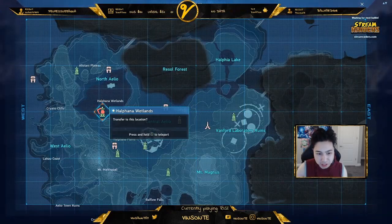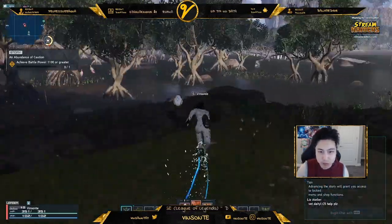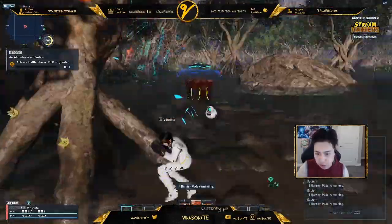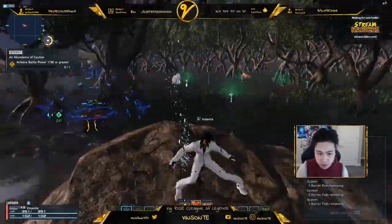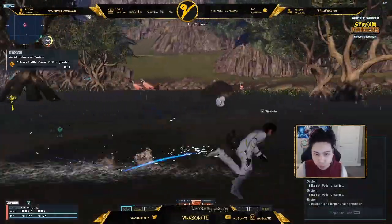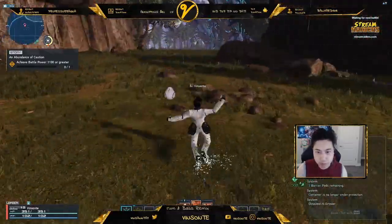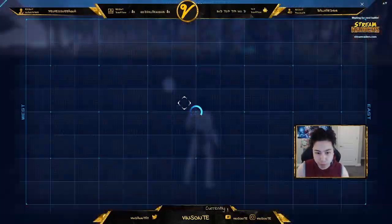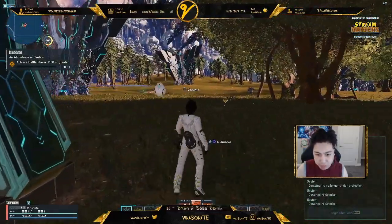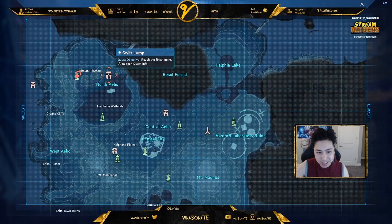Alright, so here we are at the wetlands and now we're going to get to that one and then we're going to make our way to the Cocoon. Now we go this way — it's directly east to the Cocoon.